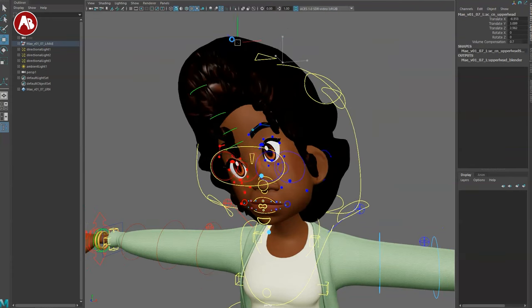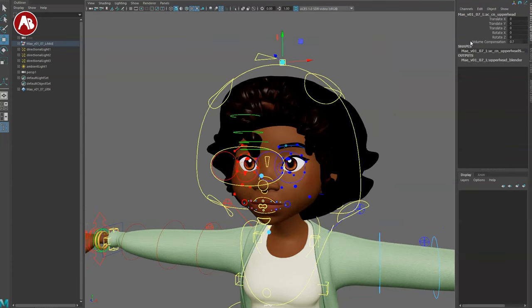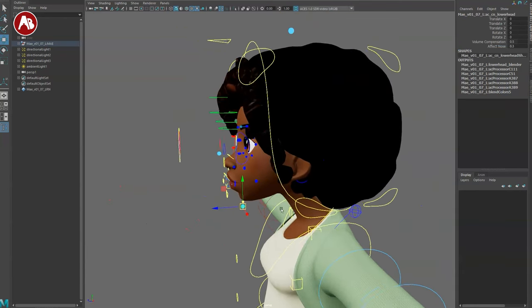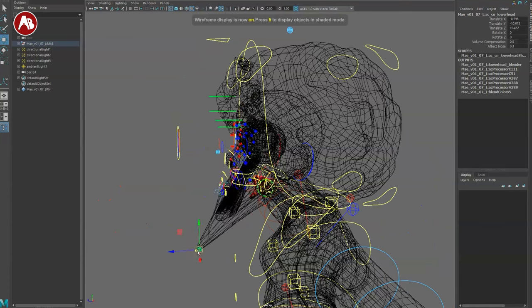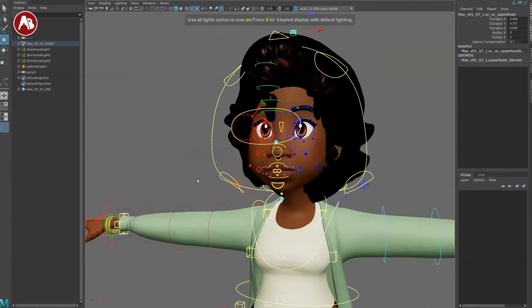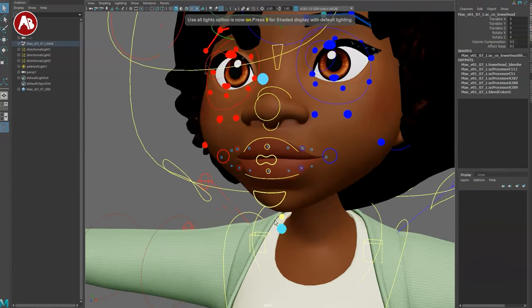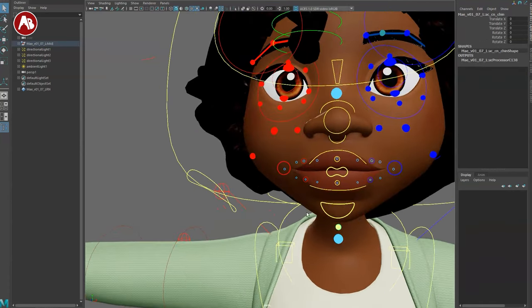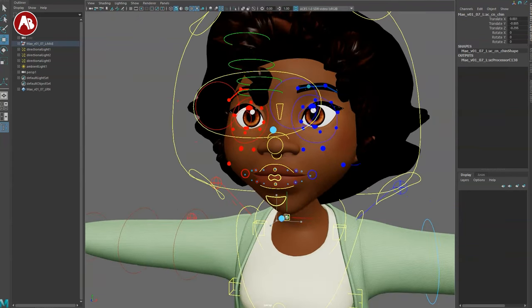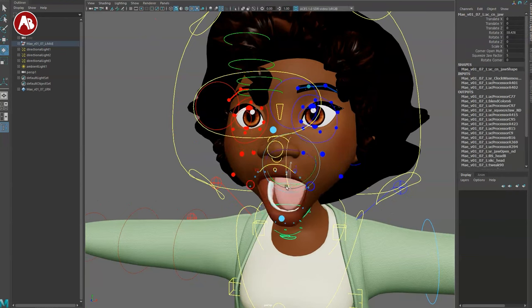This one is your upper head — squash and stretch this way with volume compensation right there. Then you've got the same thing here for the chin. This is not for the full lower part — it looks like it would pull the whole thing, but that's for the whole head. There you go. One up is going to be your chin — you can move things around, no scale. One up is your jaw.